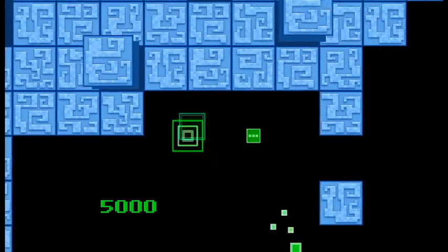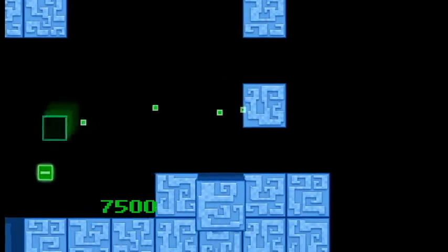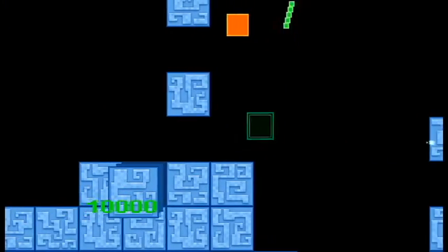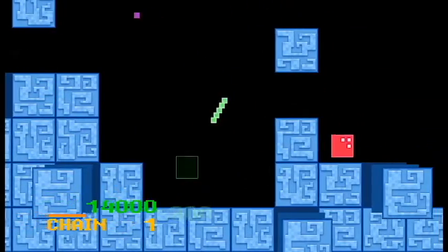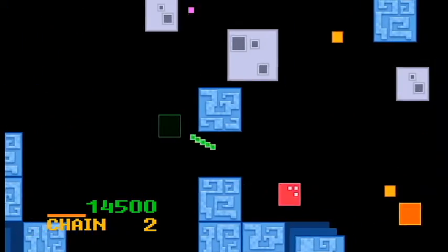The gameplay is pretty straightforward. You fly around as a cube and you shoot other cubes. There are two difficulty settings: Normal, where you can get power-ups to allow an extra hit or two, and Disaster, where it's one hit and you're dead.